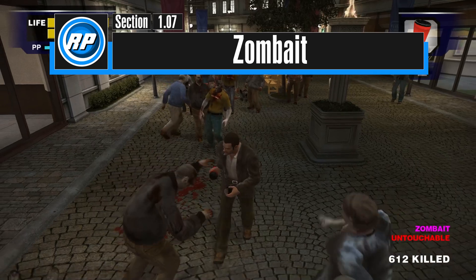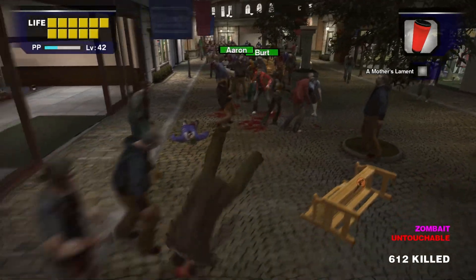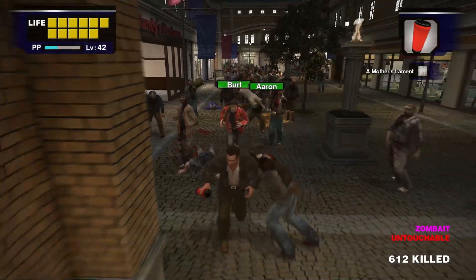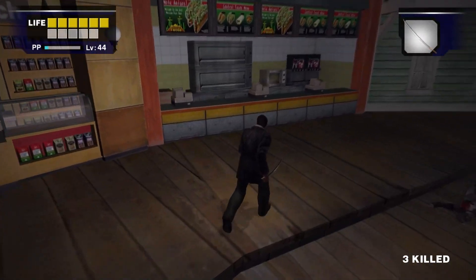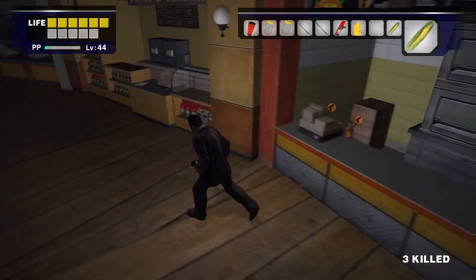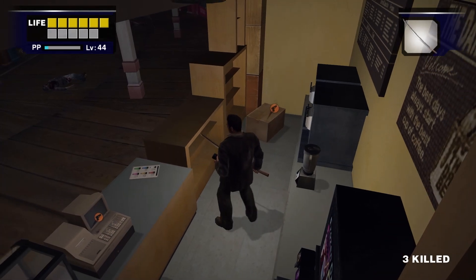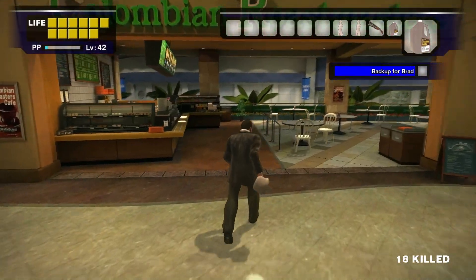The Zombait juice will heal Frank for six health blocks and increase the range that zombies will notice Frank — Frank will essentially become all nearby zombies' priority target. This effect lasts for 60 seconds. The most practical recipes for Zombait are two corns and milk with pie. The simplest way to make a single Zombait is to head to Central Tacos in the food court, grab two corns from inside, and then head next door to the Dark Bean and blend them together for a Zombait.